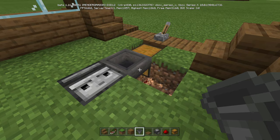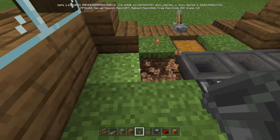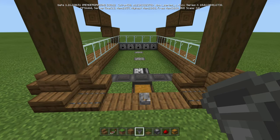Then break this block. Put a hopper into that hopper. Break this block — make sure the hopper is in that hopper. Same thing this way: hopper, hopper. So it's all set looking like this.